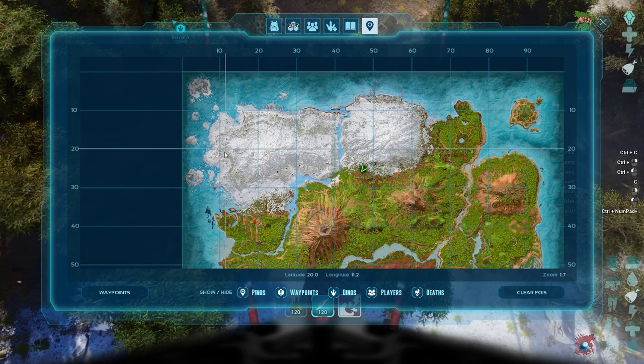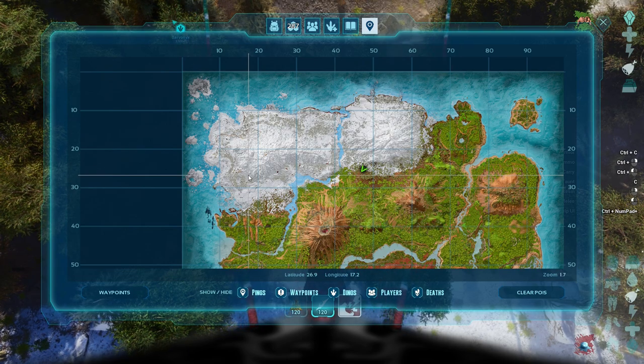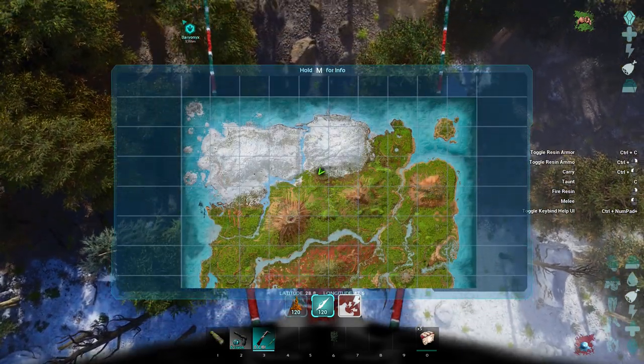The best place is right here. I like to do a figure of eight — something along the lines of this — and that is how you'll find some Ovis. They do take one sweet veggie cake to tame. What I would suggest is you get a Parasaur, a male and a female, then breed them back at your base so you can use them to get raw mutton or cooked lamb chops.